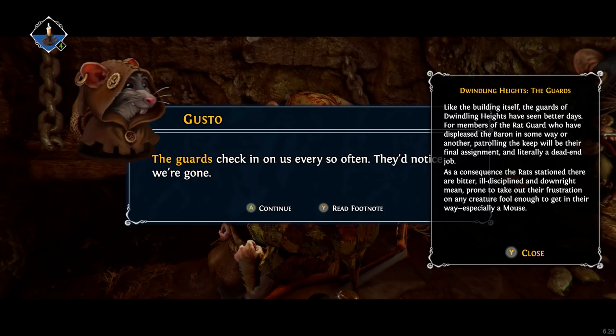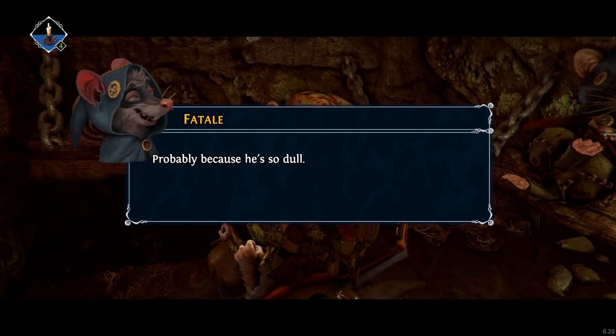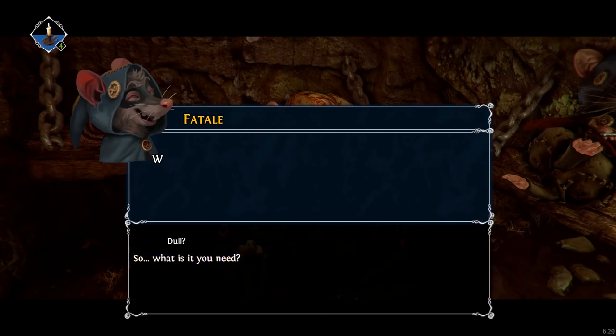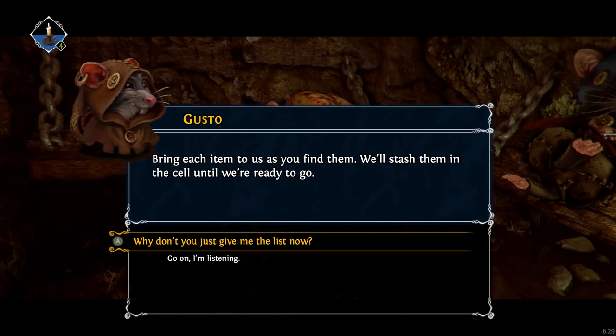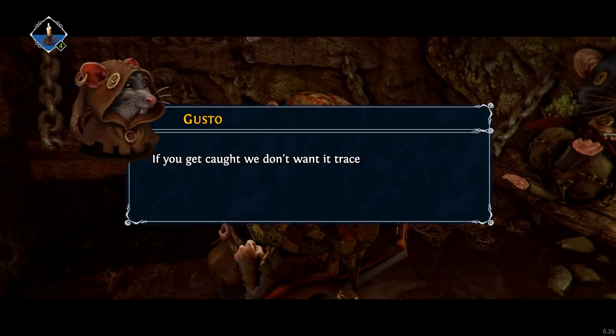As a consequence, the rats stationed here are bitter, ill-disciplined, and downright mean, prone to take out their frustration on any creature fool enough to get in their way — especially a mouse. You, though, they don't seem to have realized you've escaped — probably because he's so dull. So what is it you need? We've got a list — bring each item to us as you find them. We'll stash them in the cell until we're ready to go. How about you just give me the list? If you get caught, we don't want it to trace back to us. Oh, that's why they don't want me to have the list — they're going to give me one item at a time. He's not very bright, is he?